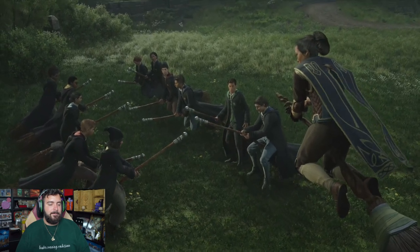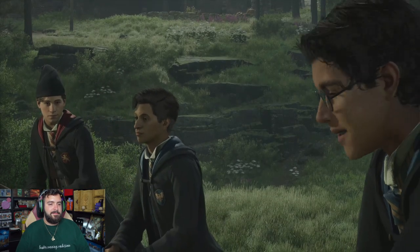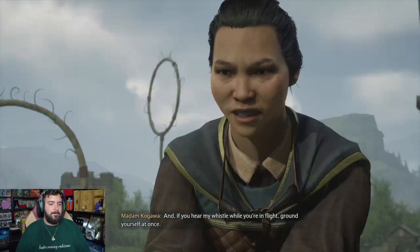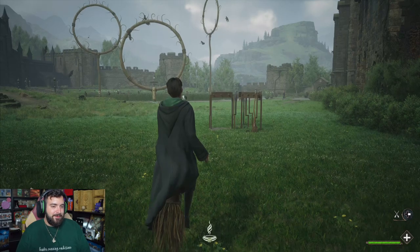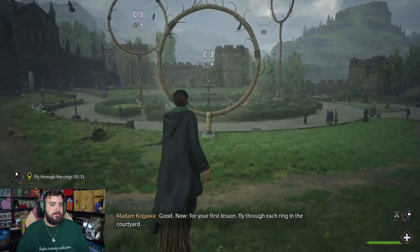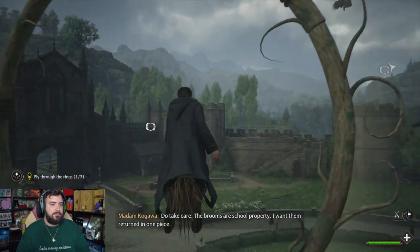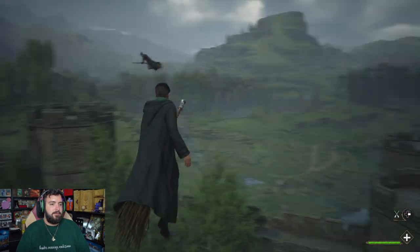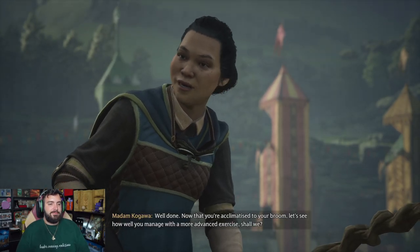One leg over, so there's a leg on each side. None of that side-saddle nonsense — a gust of wind will throw you right off. And if you hear my whistle while you're in flight, ground yourself at once. For your first lesson, fly through each ring in the courtyard. Do take care — the brooms are school property. This will take some getting used to. Well done.